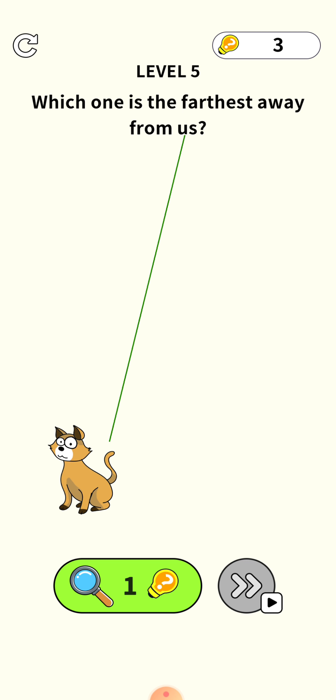Level 5: which one is the farthest away from us? The farthest from the word 'us' is the cat, so just press your finger on the cat and the level is cleared.